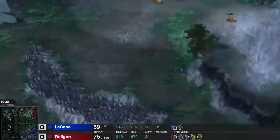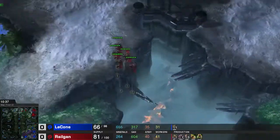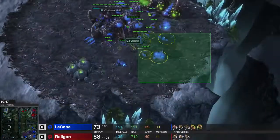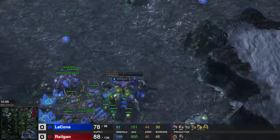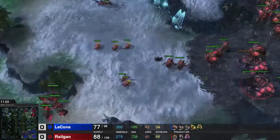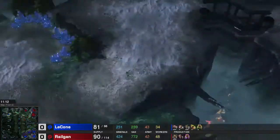Of course he runs into my main there, then he runs into my third base - he's just kind of chasing me all around while droning up. Still ahead in terms of workers. He should have built a couple more. So I have the economic lead right now and I'm also getting the Lurker den.